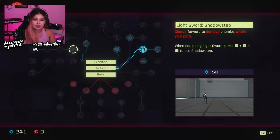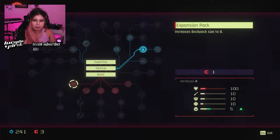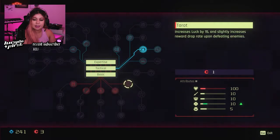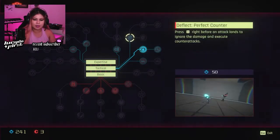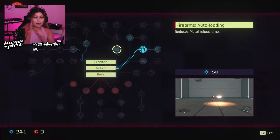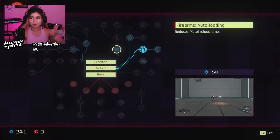Charge forward enemies — when equipped, press D, D, and J to use shadow step. I don't know, this seems complicated. Increase backpack size. Increase attack power by 10. Max HP by 50. Increase base defense by 10. Increases luck by 15. This is awesome. All of these are great. I think this is incredible. I like how many options they give you, but it also makes me nervous because I'm not sure exactly what I want to level up.